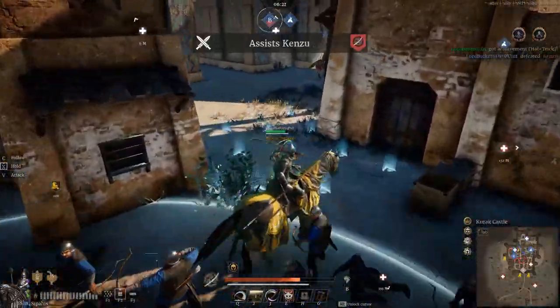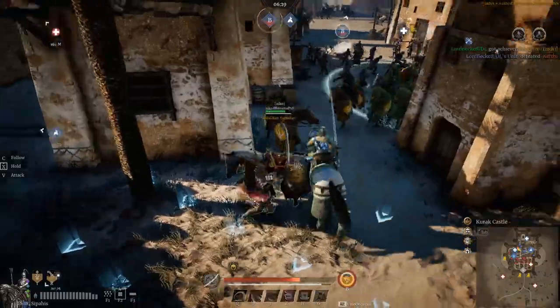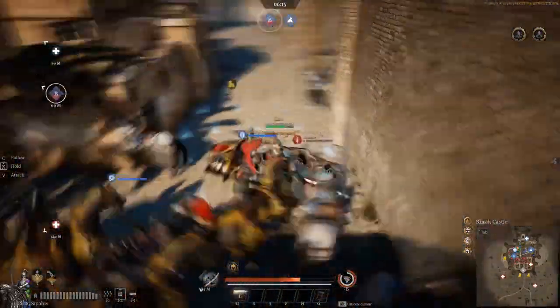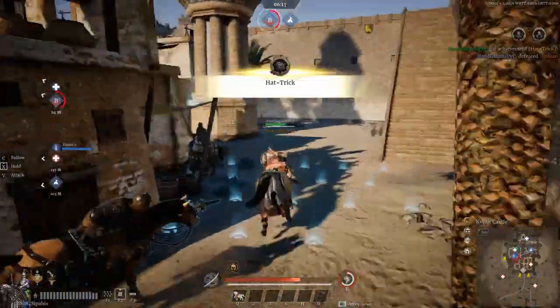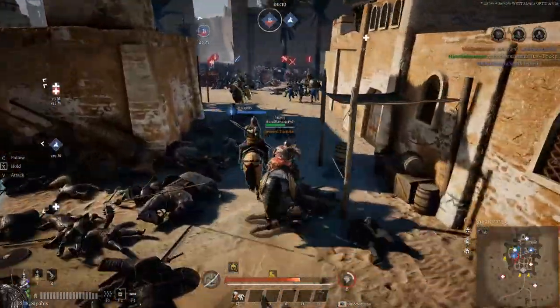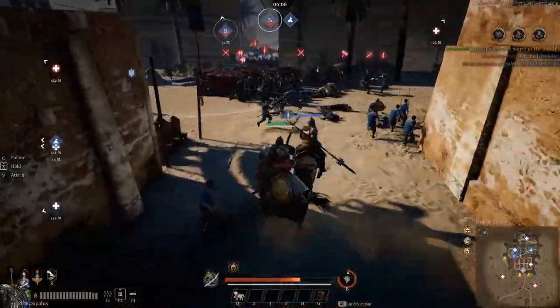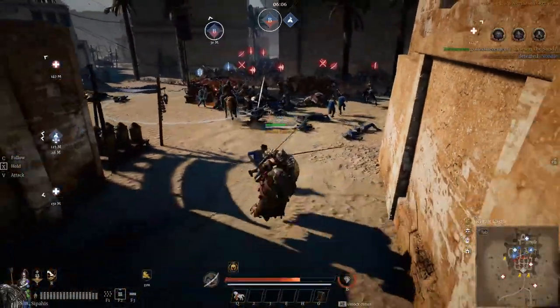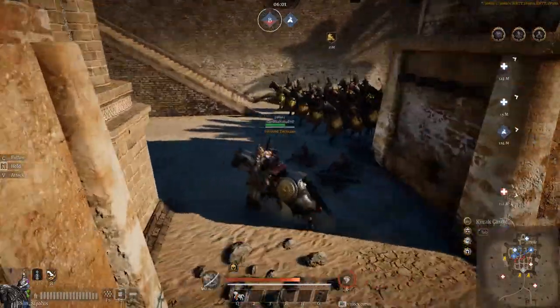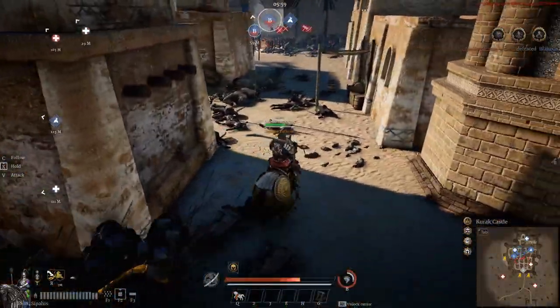Moving through here, we're checking out the situation, get another assist. There's one more guy left back here — we do a quick chop. Then we're going around, and there's a bunch of troops on the B-point. It is absolutely flooded. I'm like, what am I gonna do? I don't know how to use these things too well yet, so I'm just keeping an eye on it.